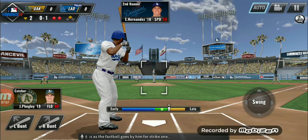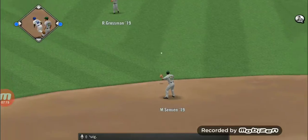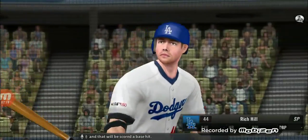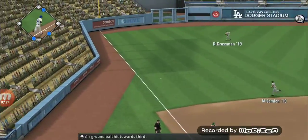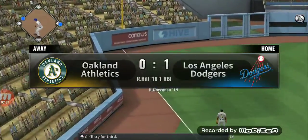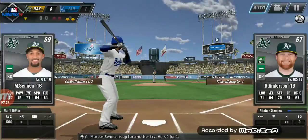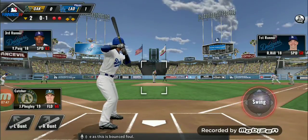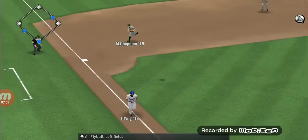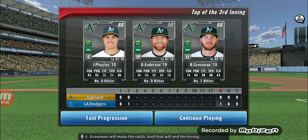He looks as the fastball goes by him for strike one. A grounder to short — that'll be a base hit, and he has no chance on the throw, scored a base hit. Rich Hill will have an RBI opportunity — there's a ground ball hit towards third, passing second, he'll try for third, one run has scored and the Dodgers take a 1-0 lead. Marcus Simeon is up for another try. Fly ball to left field — Grossman will make the catch and that will end the inning. On to the top of inning number 3.